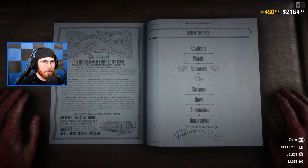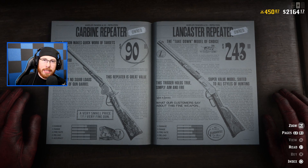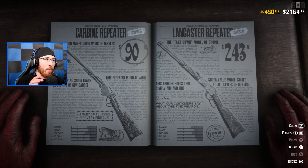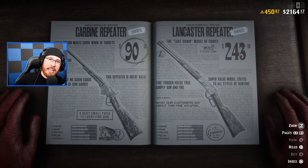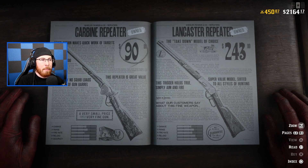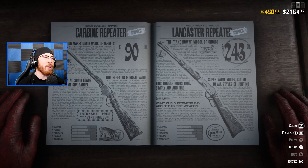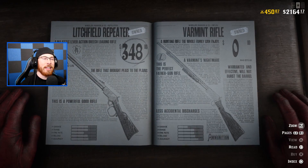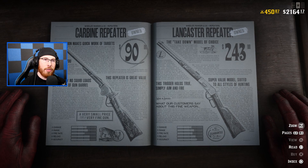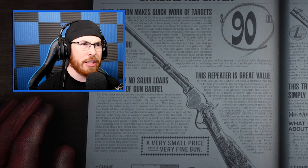When it gets to rifles, shotguns, and repeaters it gets a bit more tricky. In Red Dead Online you hardly ever use pistols and revolvers — you're either running around with a shotgun or a rifle. You will always need a solid rifle. When it comes to repeaters, the Carbine Repeater, the Lancaster Repeater, and the Litchfield Repeater are all great options in their own right.